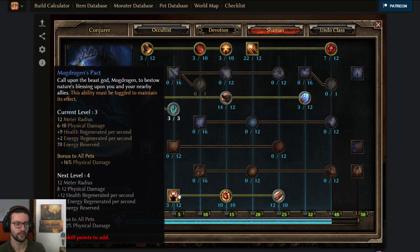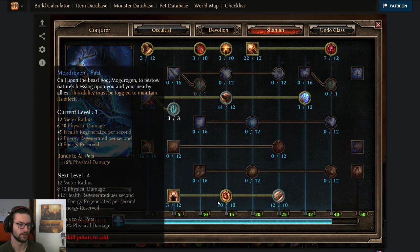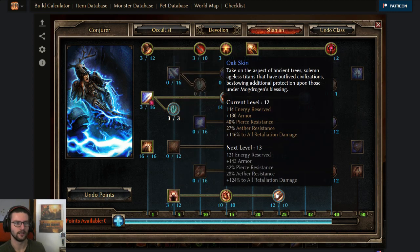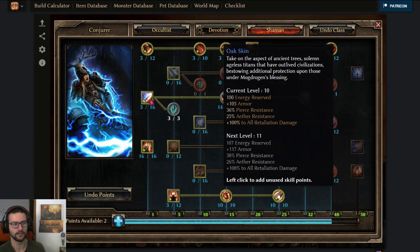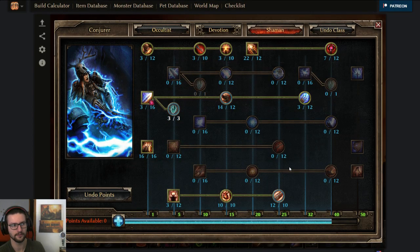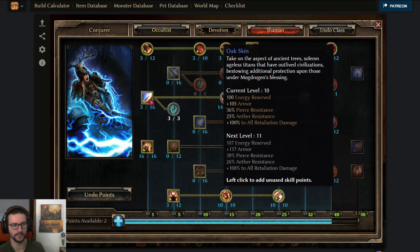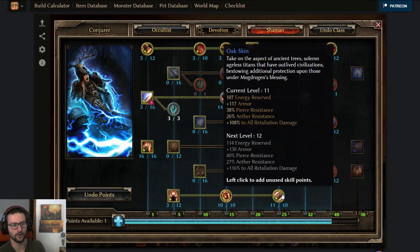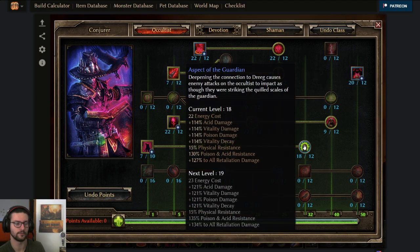Maelstrom is just a one-pointer — we don't really need more energy. Out of the Wild at soft cap, 10 out of 10, for the 30% HP — really good, not really worth hard capping. Oak Skin — usually you can put this at 10 out of 10 as effectiveness diminishes after that, but to get some additional armor, pierce, and aether resistance it was pretty nice to overcap this since I had the points left. If you don't have all the items, you can drop Oak Skin down to 10 or drop Aspect of the Guardian down to 12.